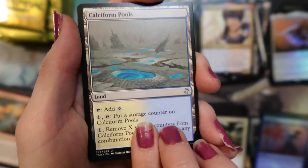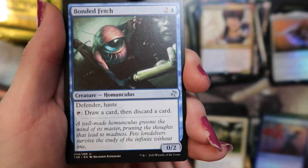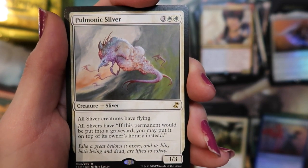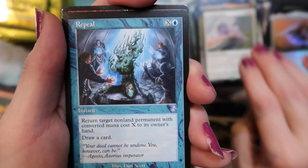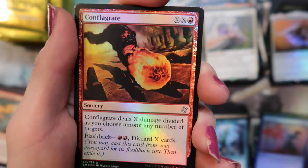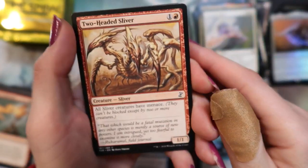All right — Calciform Pools. Corrosive Grip, Bonded Fetch, and Pulmonic Sliver — looks gross. And a Repeal. The Conflagrate foil. Flannel Warriors. Foil Conflagrate is not so great, just so.